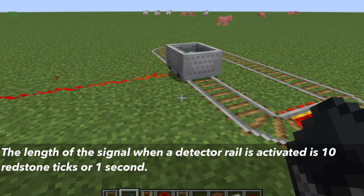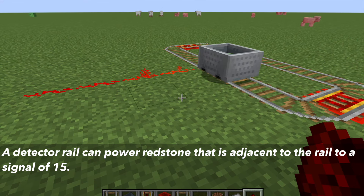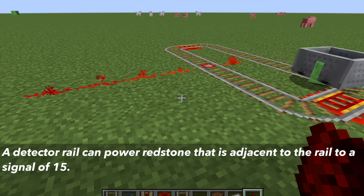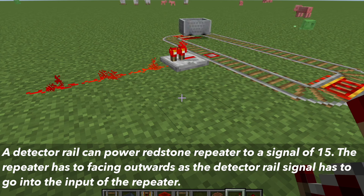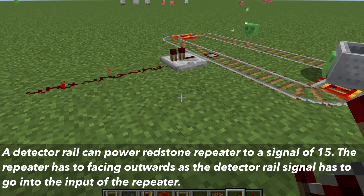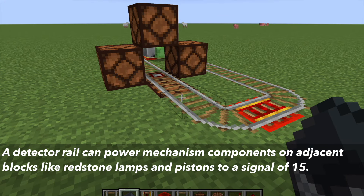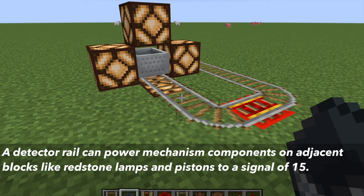The length of the signal is always a multiple of 10 redstone ticks. A detector rail can power redstone dust that is adjacent to the rail to a redstone signal of 15. Also it can power redstone repeaters to a signal of 15 facing away from the detector rail. The reason it needs to face away is the back of the repeater is where the input signal from the detector rail needs to go into. Also, a detector rail can power mechanism components to a signal of 15 that are adjacent to the detector rail.